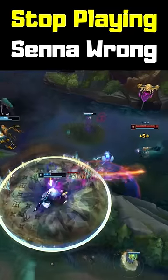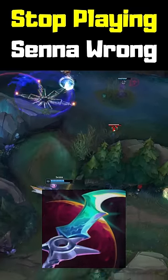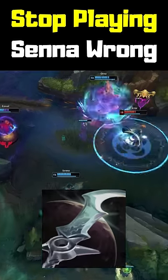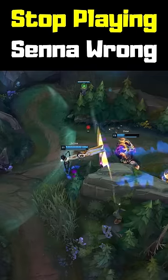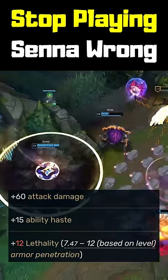Senna is usually played as a damage dealing support with the mythic item Eclipse, but despite almost everyone buying this item, there is an objectively better choice. Eclipse's main selling point is the percent armor penetration, but what many people overlook is the fact that its base stats are comparatively weak.